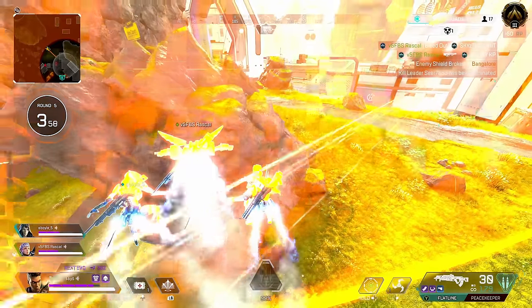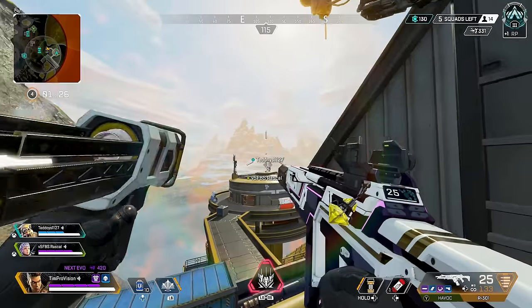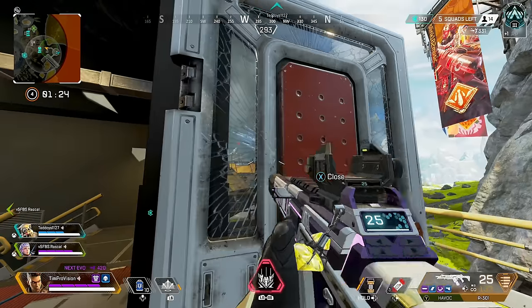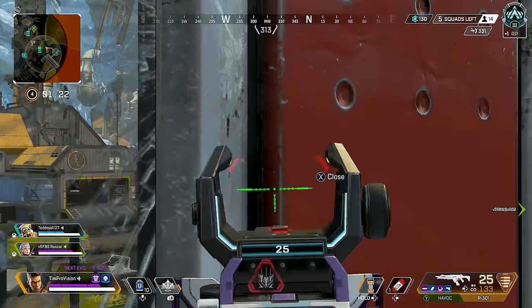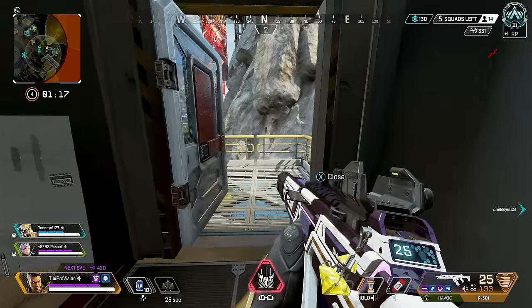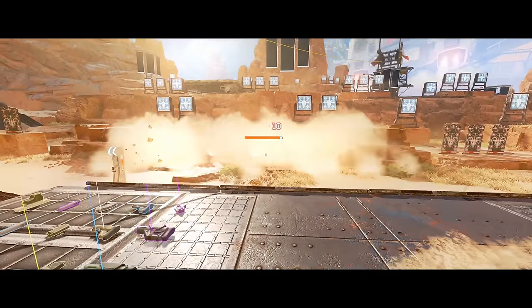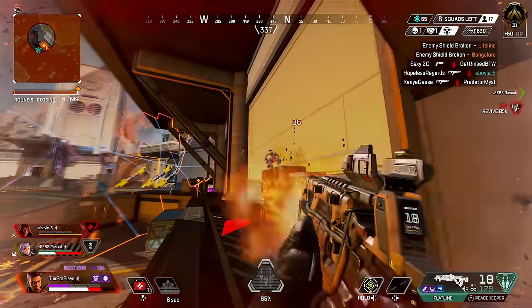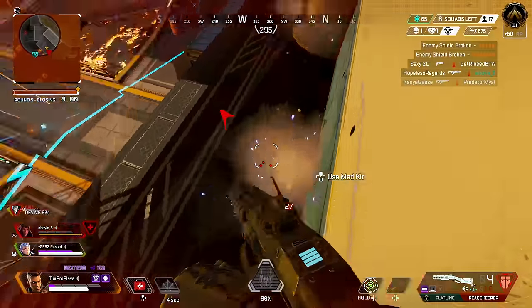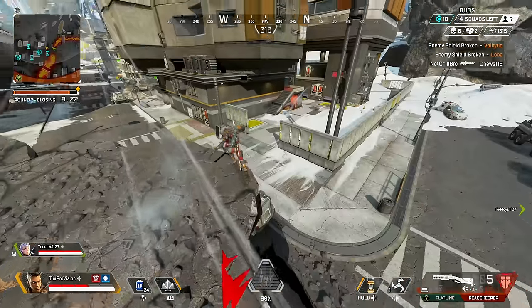Another tip is to pop a smoke whenever you need to use a Valkyrie ultimate or when a teammate needs to ping beacons. You can also use smoke to support teammates who need to cross open areas or loot death boxes. Smokes will also deal 10 damage to enemies — enough to be annoying and make them feel like they need to use shield cells, which slows them down. This is just another advantage of sending smokes right onto enemies.